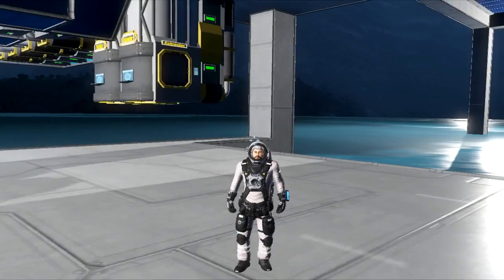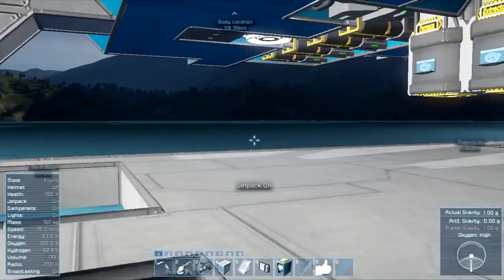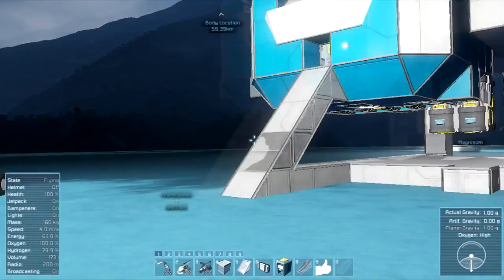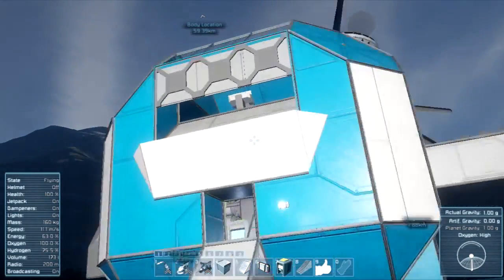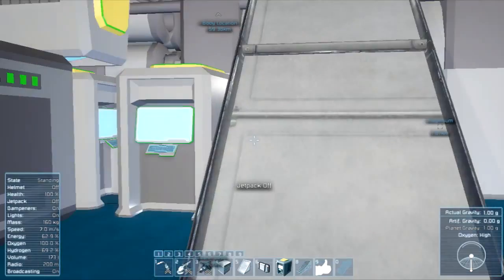What up, you guys, it's your boy Wolf, the engineer, and this is the Space Engineer survival series. Welcome back — right into business, we've been working on the base and the welder has done us a great favor.